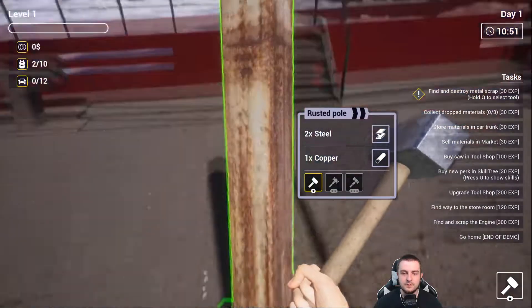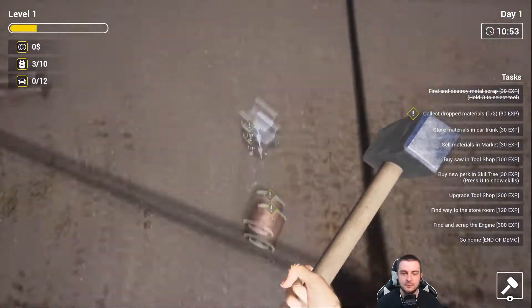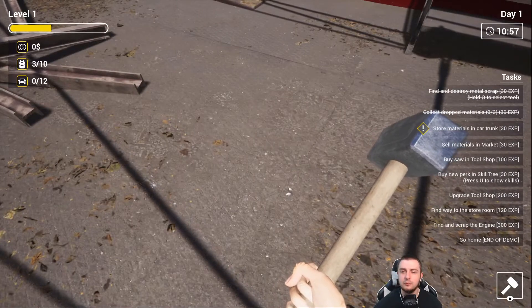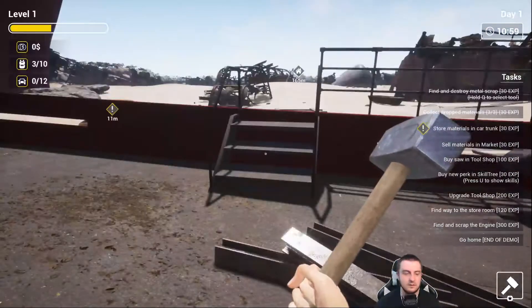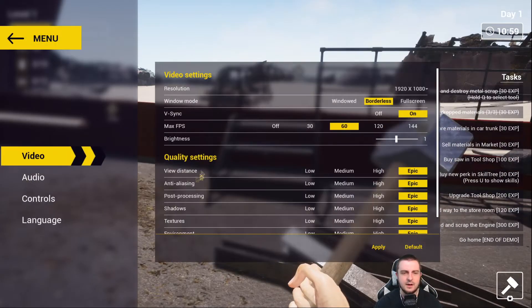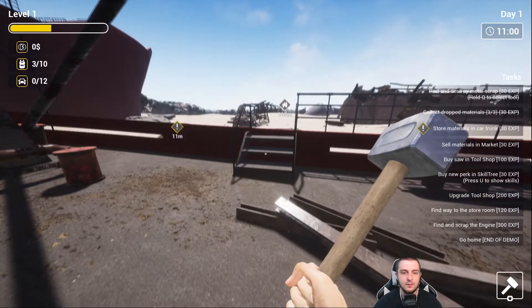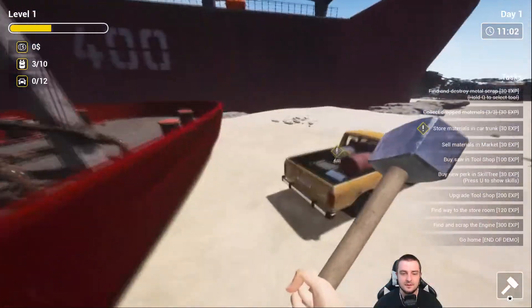You can see the shiny spots — those are the critical spots. Let's pick all that stuff up, we got copper and some metal. Store materials in the cart trunk, that's the next step. There is an FOV setting — let's crank that all the way up to the max.